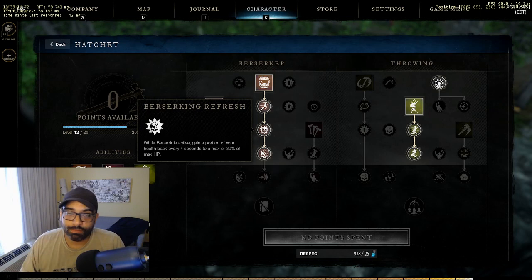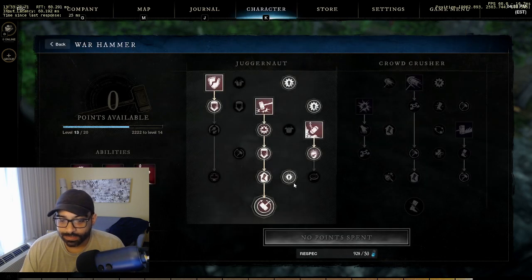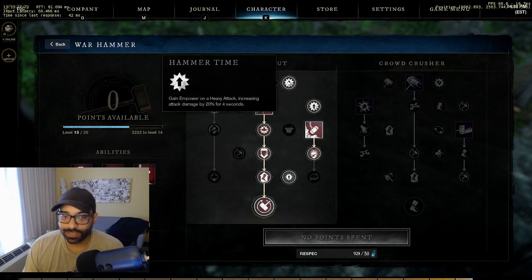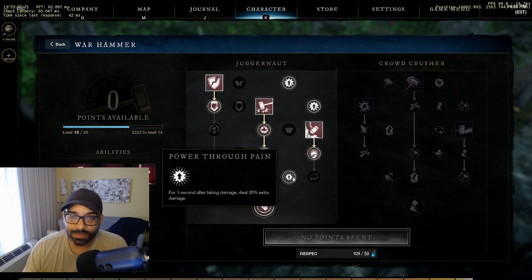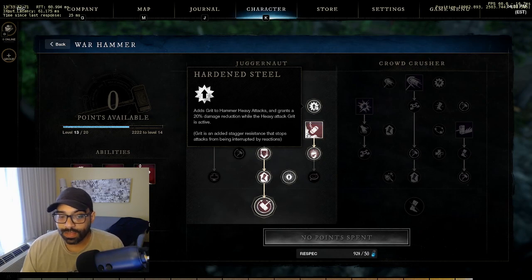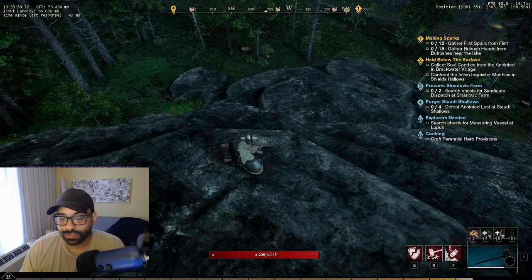If you have a lot of HP you benefit and can stay in the fight longer. A lot of bonus damage comes from power through pain as well as hammer time, giving 20% extra damage on heavy attacks. While you're being hit you keep that buff up - it's a one-second buff, but fighting multiple opponents you've got outnumbered plus damage reduction through hardened steel, which grants 20% damage reduction while heavy attack grit is active.